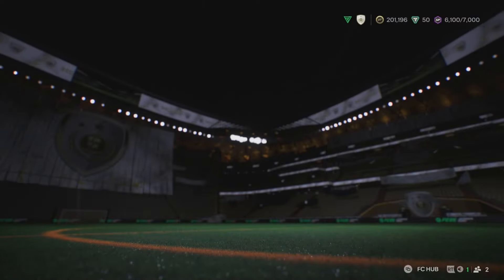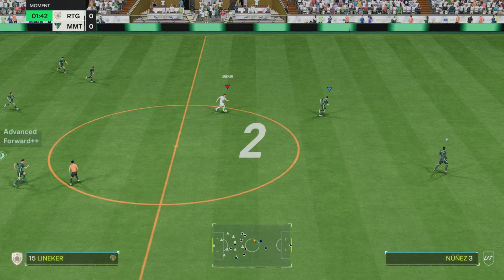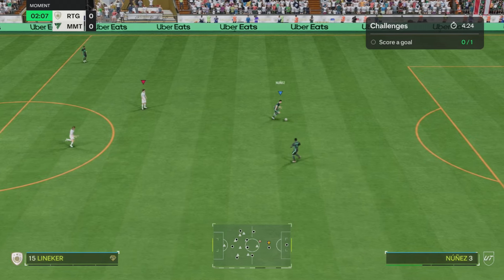Head straight over to the Moments tab, go ahead and complete the moments that you're stuck on — whatever moments you want to complete. When we go into the moments game now, you can see we're in the moments and we actually can control as the other team. I'm now controlling with the second controller.